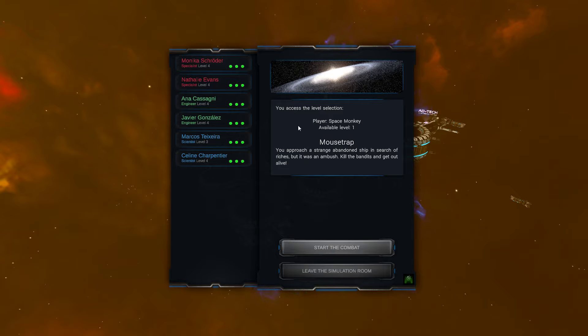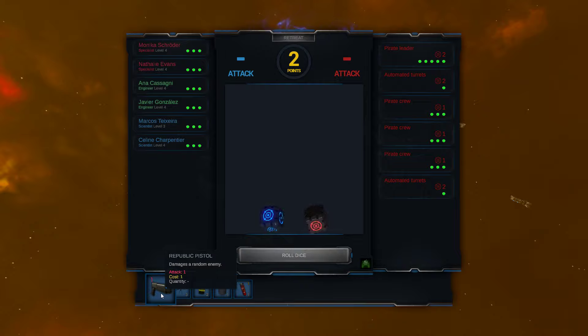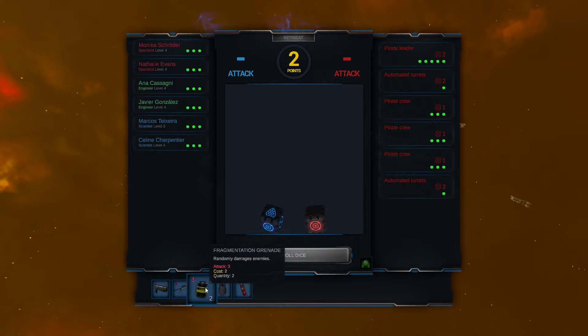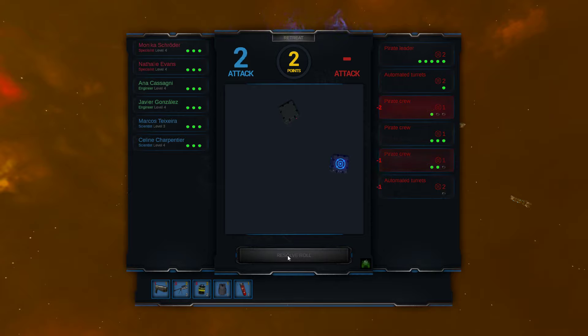Enter the simulation room. You enter the room filled with different devices; their activation brings a sensation of plummeting into the void until you reach a small room where you see your crew. You can adjust certain calibrations to select levels. The game is simple — overcome any of the matches to unlock more levels. If you overcome the last level, you win. If you die, you lose. In the simulation, nothing that happens is real; all players will find themselves in exactly the same condition as they entered. Let's start. You access the level selection — Space Monkey, Level 1: Mousetrap. You approach a strange abandoned ship in search of riches, but it was an ambush. Kill the pandas and get out alive. Start combat.